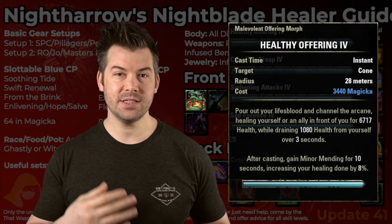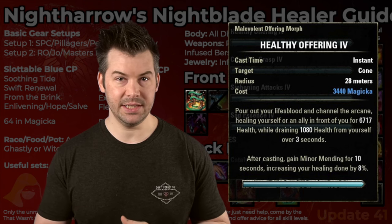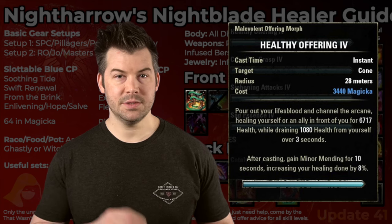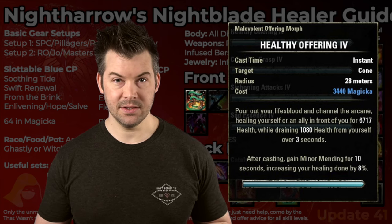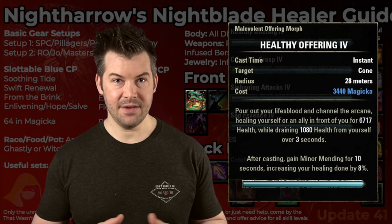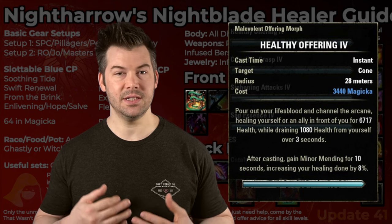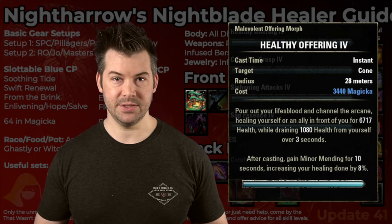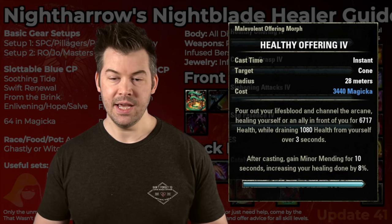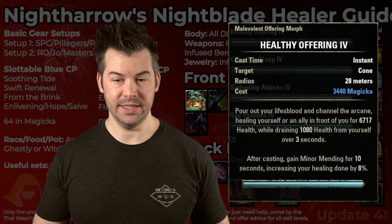It can actually be worth it to keep this buff up because that 8% extra healing is fairly significant. But in general, you'll just leave it on your bar. Just by having a skill from the Siphoning skill line on your bar, each skill gives you 3% extra healing done. It will also provide us with 8% more Max Magicka, which gives us the equivalent of weapon and spell damage. So just by having this skill on our bar — we need just one of them for Magicka Flood — it will increase our Max Magicka and therefore increase all of our healing done.